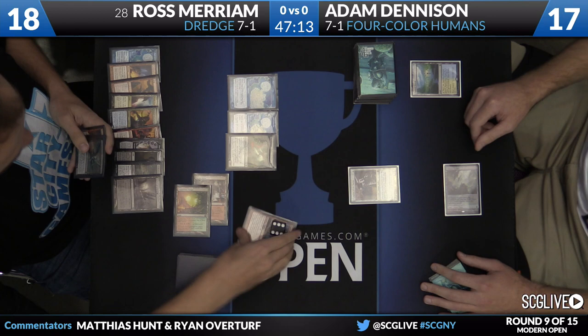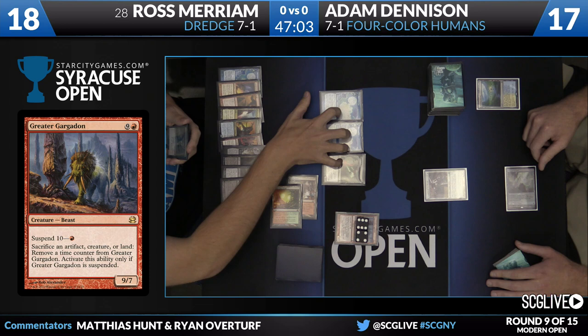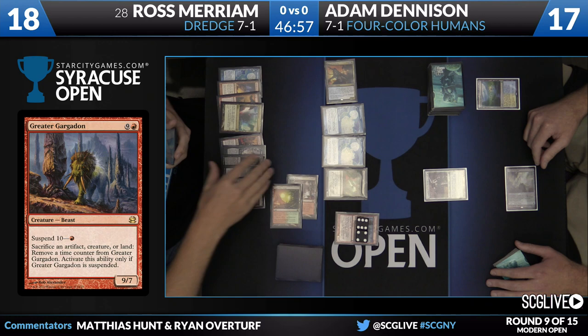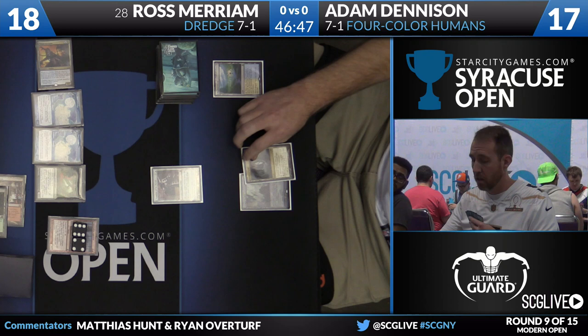Greater Gargadon is now suspended. So Ross can sacrifice all of everything to remove counters — he's got a Bridge from Below too. Just great. Keep in mind that Prized Amalgam on the end step — that guy's going to come into play because Ross put three things out of the graveyard. There's the 3/3. He'll pass back, making 7 power and a suspending guy that turn. All in a day's work — a turn's work.